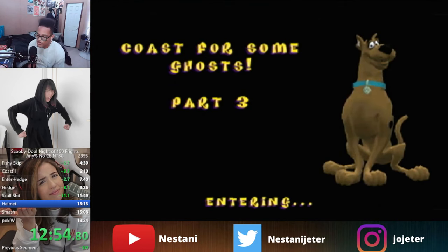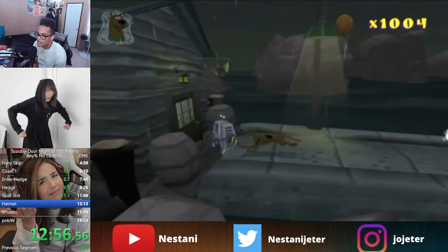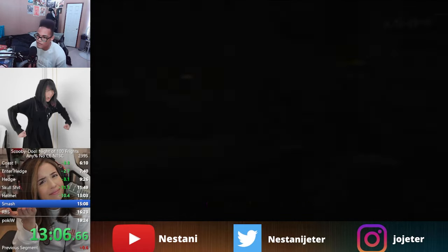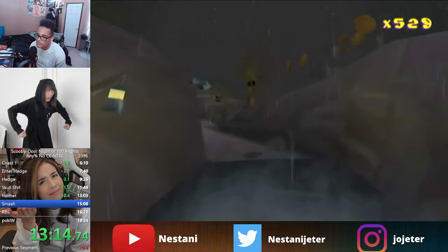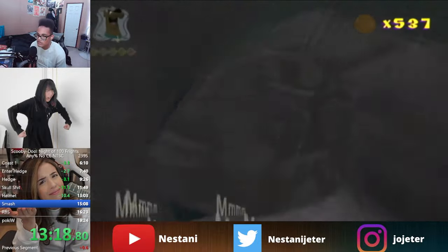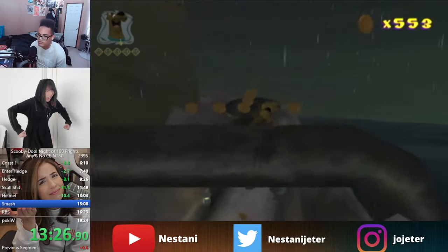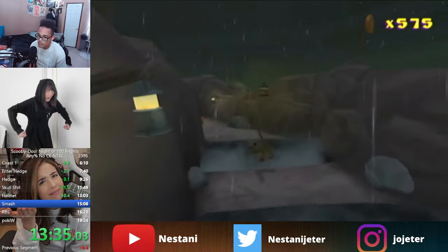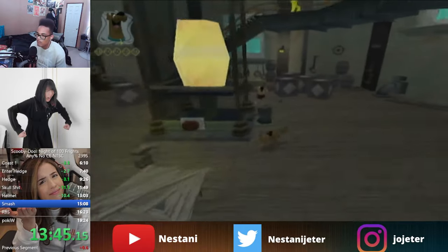Snack count checkpoint: going into Which Way, you want around 1008 or higher — 1013 is the maximum. In Which Way, there's a tar monster at the beginning you should frame perfect. You'll also see frame perfects in Lighthouse 1 on the bottom and top buttons. Through here, use similar movement to Coast 2 and climb the staircase.